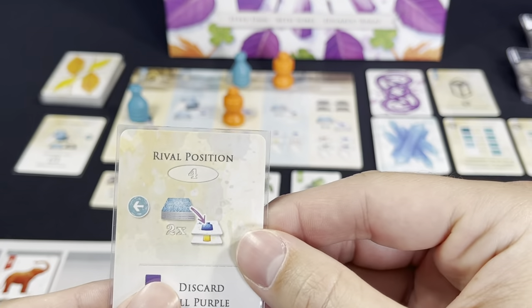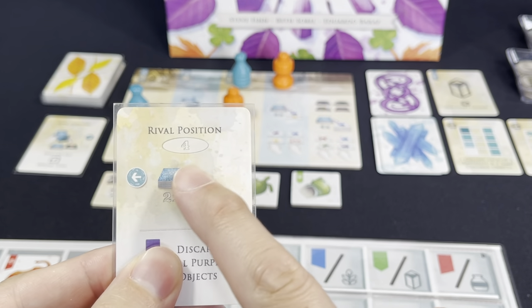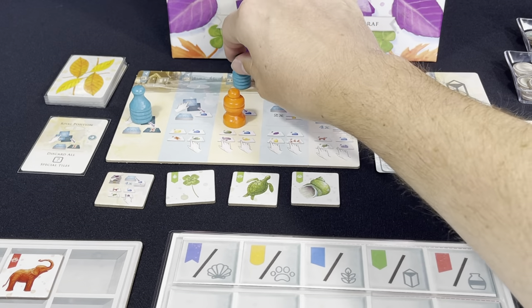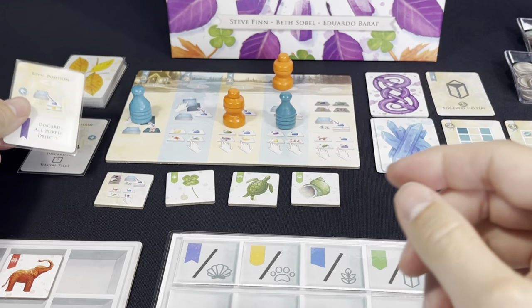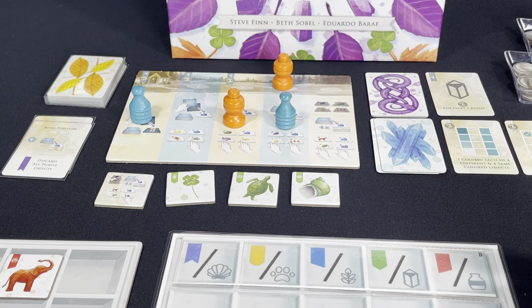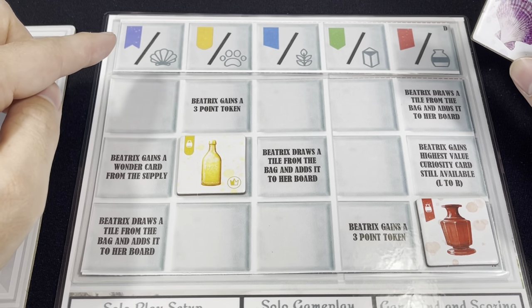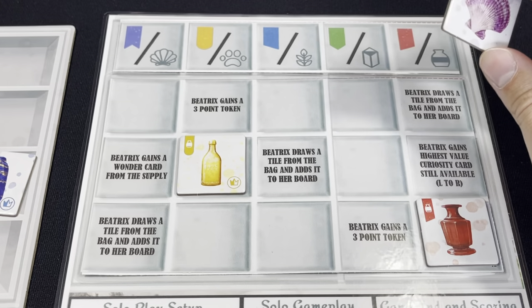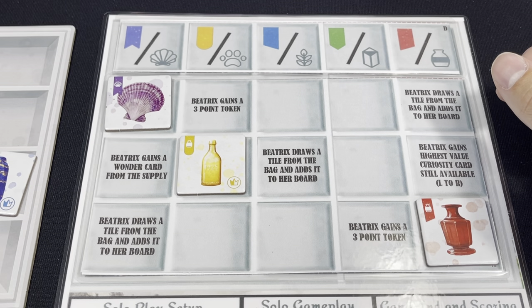We flip over another card. She wants position four, if it's available. She always ignores the special action — she never takes that action. Position four is available. She's going to discard all purple objects; there are none, but if there had been, we would discard them from the game. Then once again she draws two tiles. The first is a purple shell — it can only go in the shell column — so we place it there to avoid giving her any additional actions. Then we draw one more.